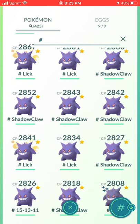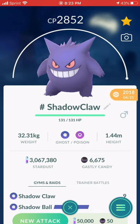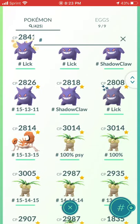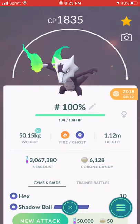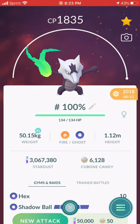I've got 12 Gengar. Good thing about Gengar is he got Shadow Claw — these used to be Hex, and then Shadow Claw became more widely available so I rolled it. So I have six Lick and six Shadow Claw. One Kingler, six regular Exeggutor, and one Alolan Exeggutor. Here's my Alolan Marowak — 100% that I powered up, but I never use it.